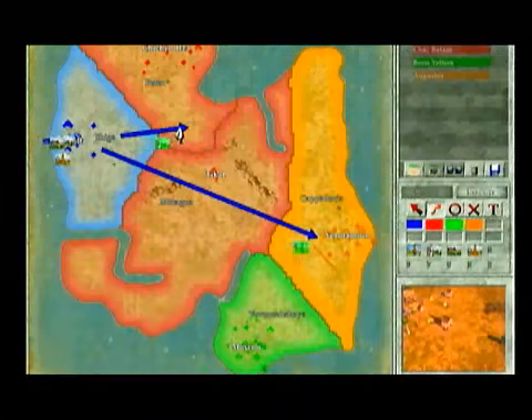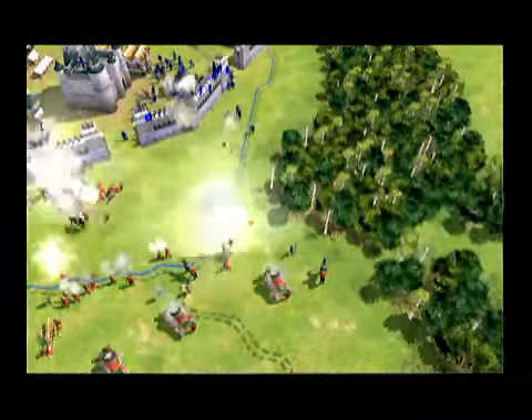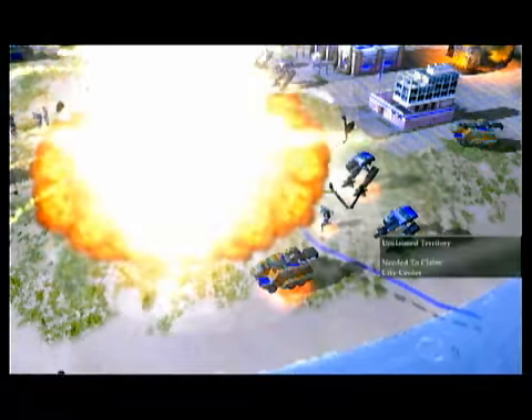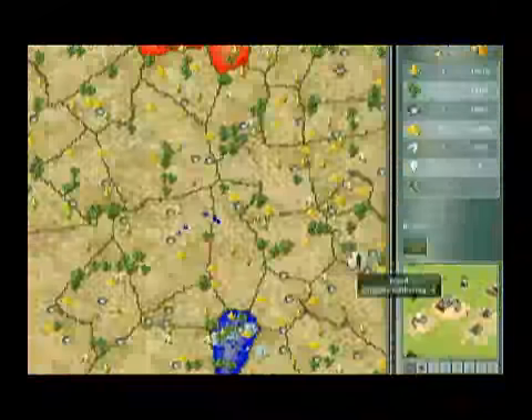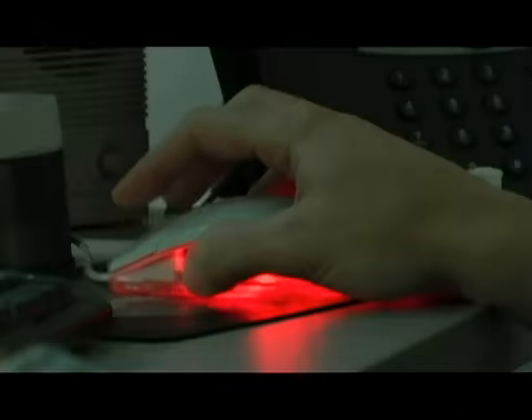In terms of the features we added that enhance gameplay — from the citizen manager to the war planner to the picture-in-picture window — we just took RTS gaming to a new level. Some unique things in Empire Earth 2 range from the dramatic, where you first realize it's really easy to launch nuclear missiles from your picture-in-picture window to your main screen, to the more subtle, where the citizen manager lets you manage all your resources and economy without ever having to locate an individual unit. And you don't have to leave the main screen to do all this sophisticated management.